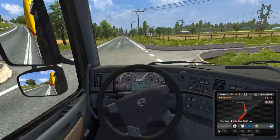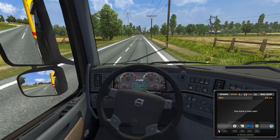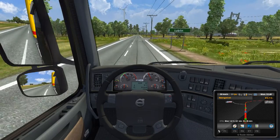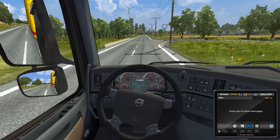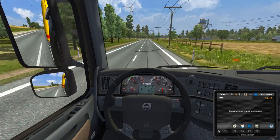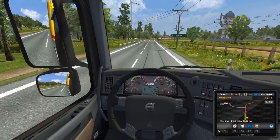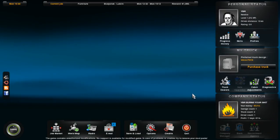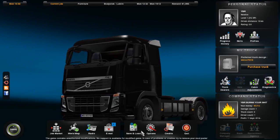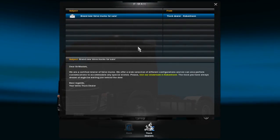We got mail so I'll check it out - I'm not even looking at where I'm going, lucky I haven't crashed yet. The mail is from the bank - 'brand new Volvo trucks for sale' at some place I don't know where.